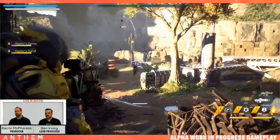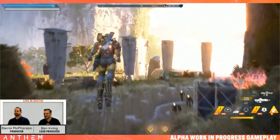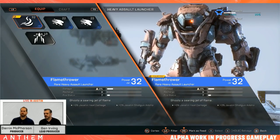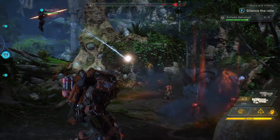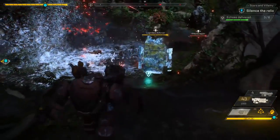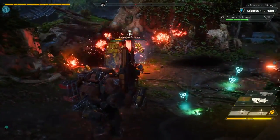There are tons of combinations you can make to create builds that suit you. For example, you might focus around priming and detonating for combos. When an enemy is set alight, electrocuted, or frozen, they will be primed. Then when you use a detonator ability like the Colossus railgun, it will set up a combo for big damage. Each javelin has a different effect when they combo: the Colossus sets off an area-of-effect explosion, the Ranger does extreme single-target damage, the Storm spreads the prime effect like fire, and the Interceptor gains an aura of the primed effect, like a fire aura.